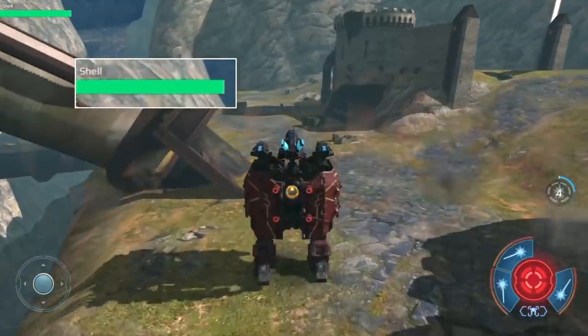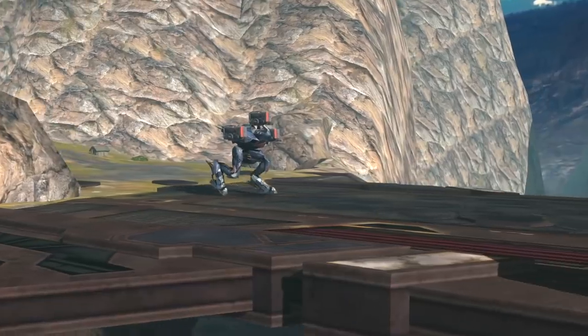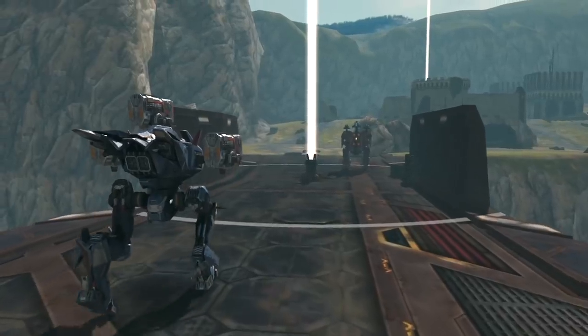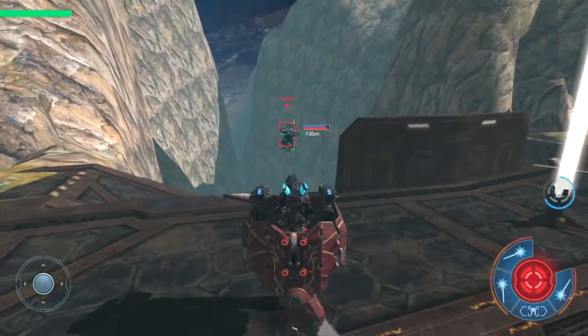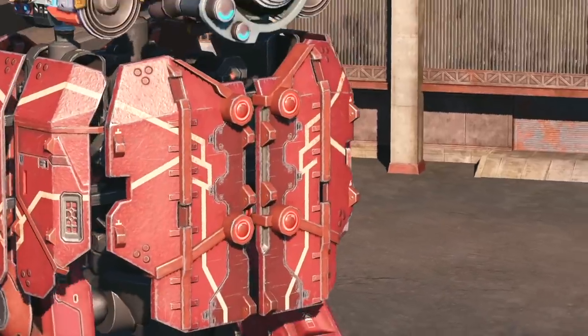Shell doesn't take any damage from its own explosions, meaning it will use its ability as often as it can. Apart from dealing damage, Shell's explosions throw the enemy robots back and prevent them from controlling beacons. Shell rocks.